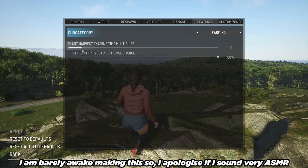Farming — plant harvest examine time multiplier, which modifies plants' examine spawner expiration time — I'm going to set that to 4. First plant harvest additional chance is 100%, meaning when you first harvest your farm, there's a 100% chance of additional plants forming — the percentage modifies the chance for produce to spawn on first harvest. You can set it lower if you want; the lower the percentage, the lower the chance. Click apply.